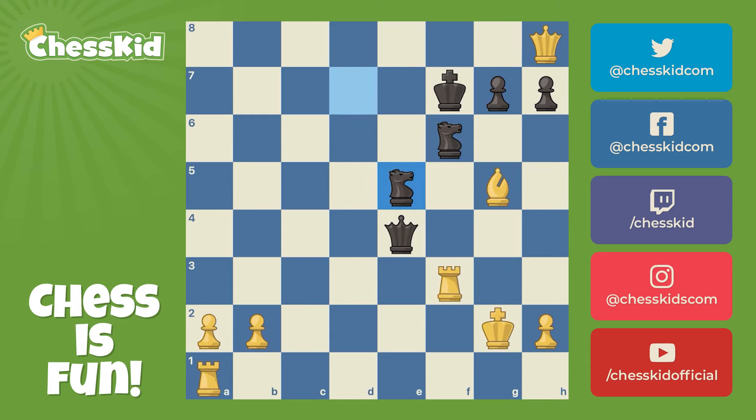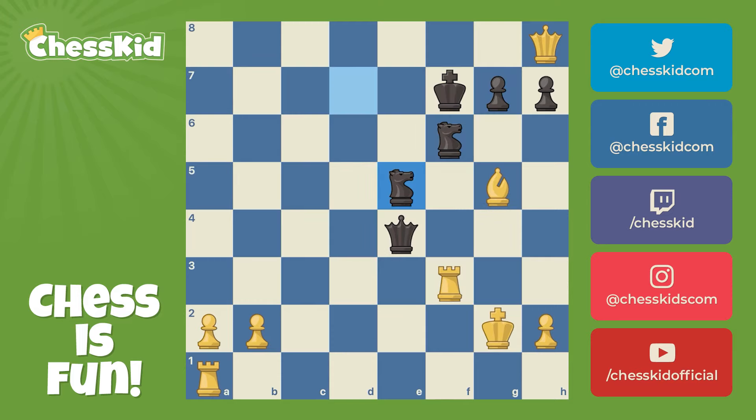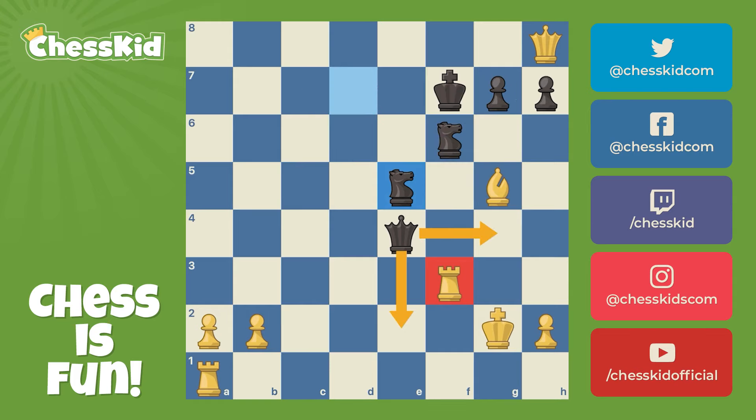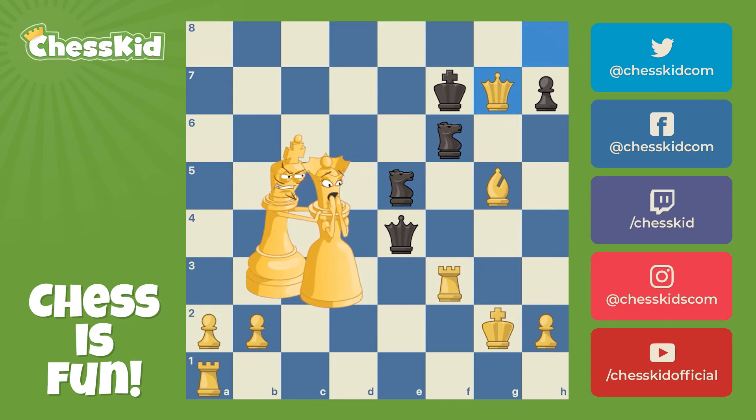Moving on. We've got one more Karpov win to show you. Karpov was white here against Vishy Anand. It's a very complicated position, but you can see Karpov's rook is in danger, and this queen has all kinds of checks that can annoy white. So in this position, it's a wide-open board, but Karpov found a way to simplify into a winning endgame. He didn't care how long it would take. He played queen takes g7. Look at that queen sacrifice.